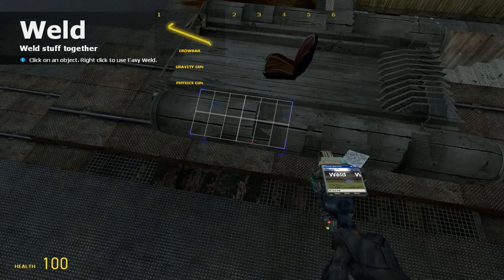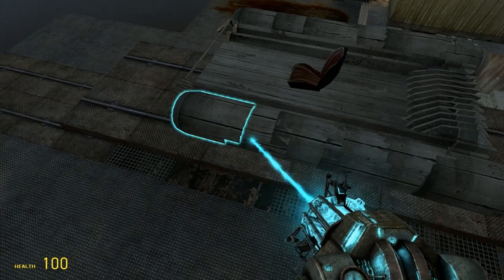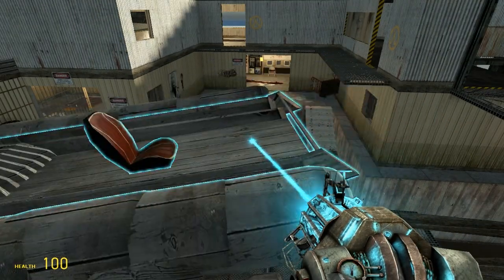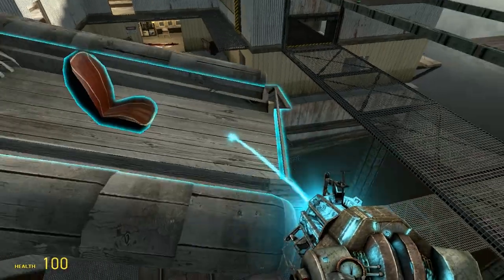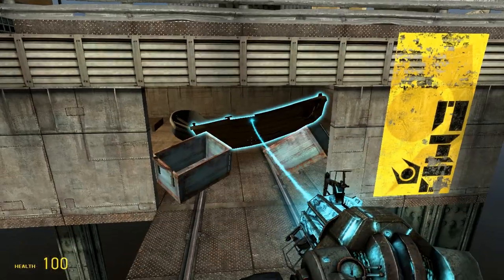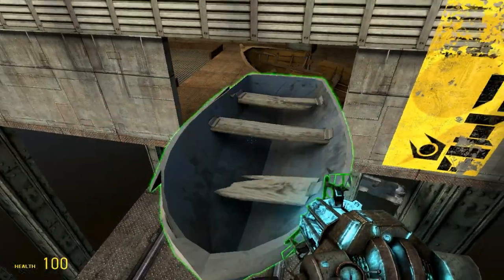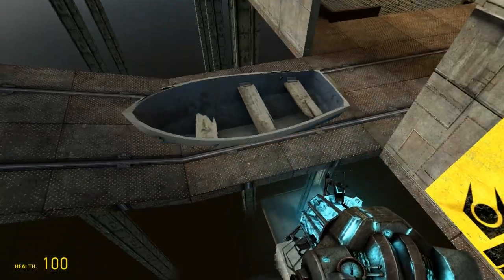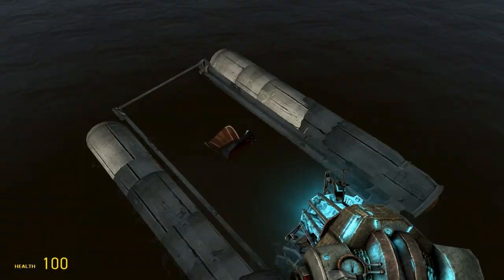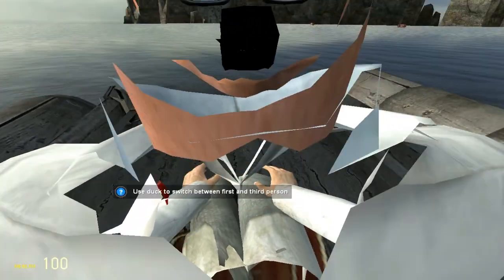Nothing's impossible if you're impossible. All right, and you got yourself a boat — look at that awesome boat! Look at my boat, my boat is amazing. Now just drop that down. Oh, I just noticed that this map has a boat. It doesn't even float — oh yeah it does. There's a boat here. Yeah, can you drive it? No, but you can probably add thrusters to it.